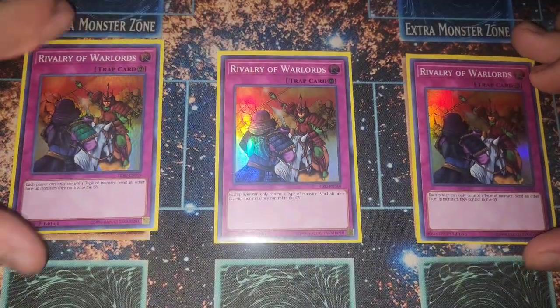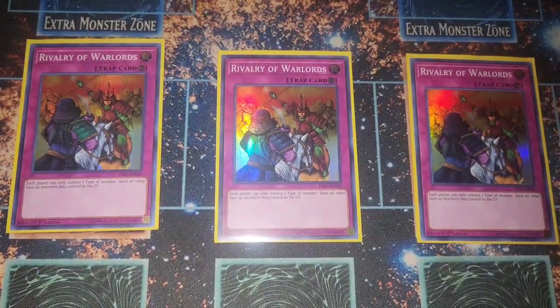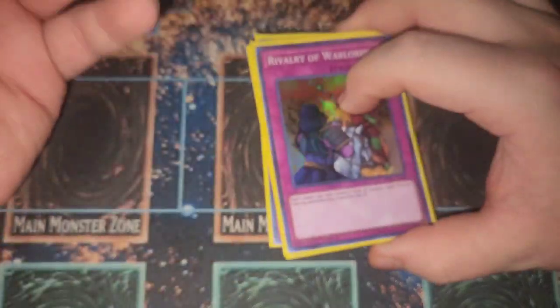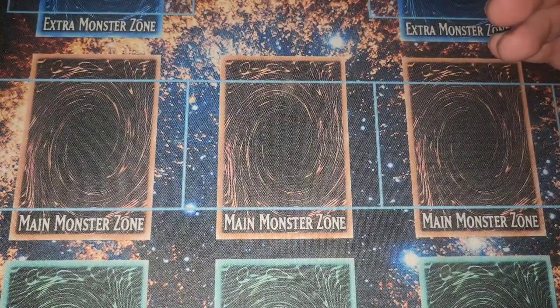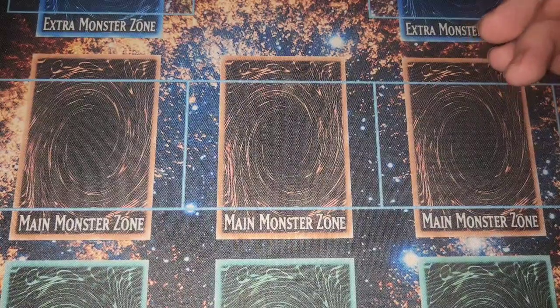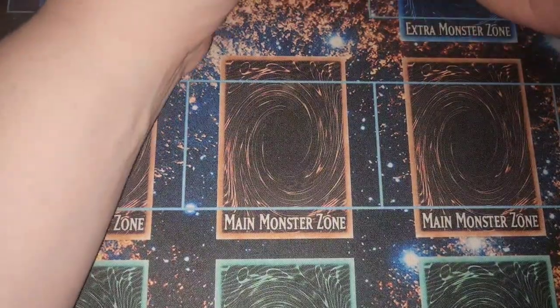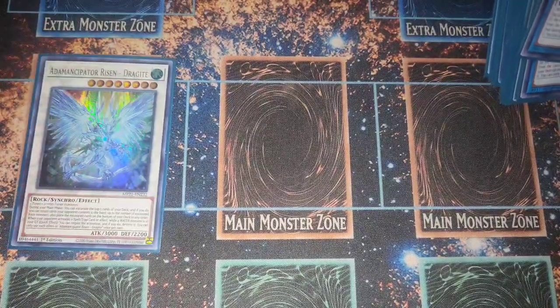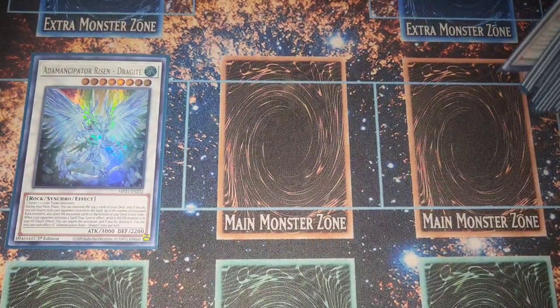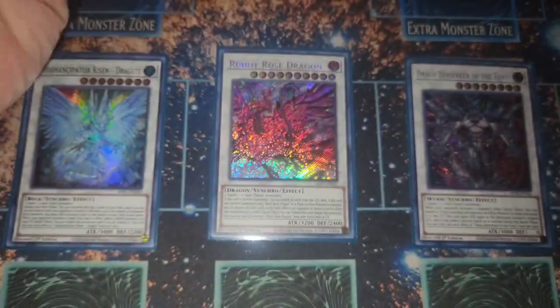Rivalry can be sided out depending on the matchup. For the side deck: Even Leaves is really good right now, and Imprisoning Mirror is actually pretty good too. For Synchros: because of the Water monsters we have one Dragunity Knight — it's just a Crimson Blader essentially, stops something. Ruddy Rose Dragon, Berserker of the Tenyi as well.